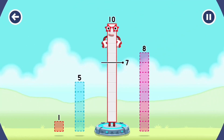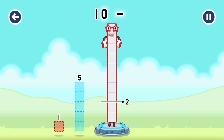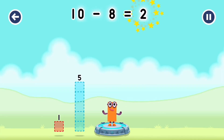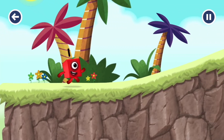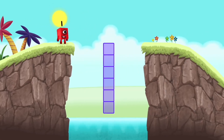Ten. Take number blocks away from 10 to leave 2. Eight. Correct! Ten minus eight equals two. Two. Okay! Good job!